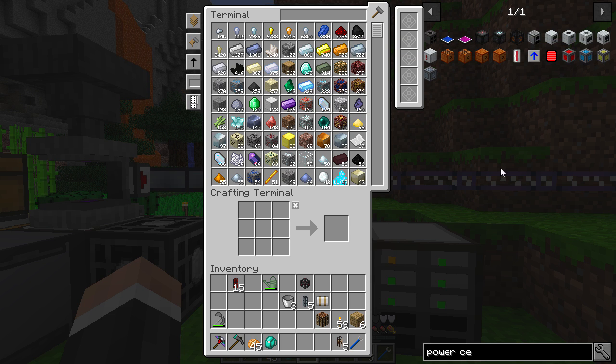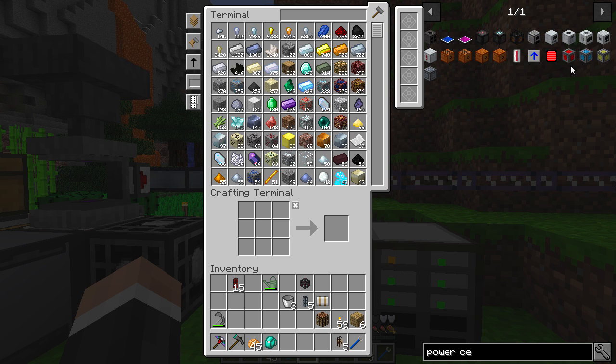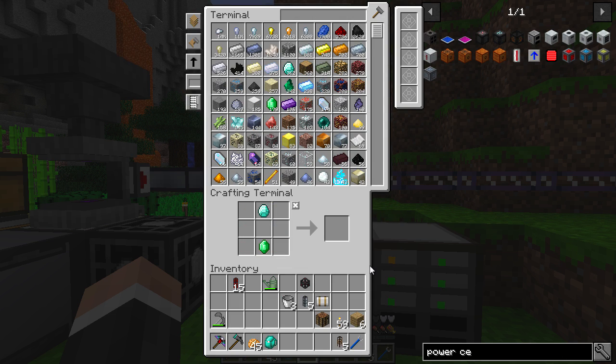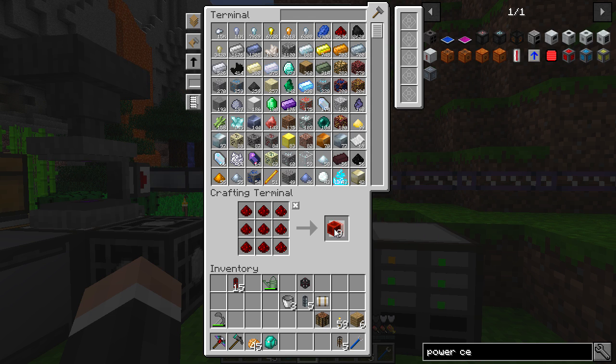We're going to make a few of these and link them together using a power cell card, which connects a power cell multiblock. You can also use these to transfer energy, though there is a long-distance power extraction cost — the longer the distance, the more of an energy penalty you take, which makes sense. So let's look at how to craft these.